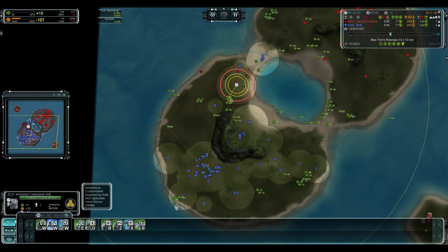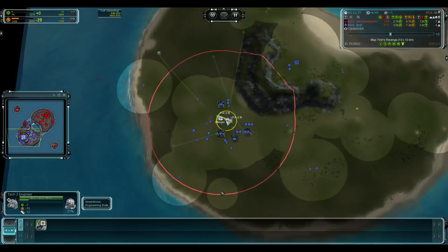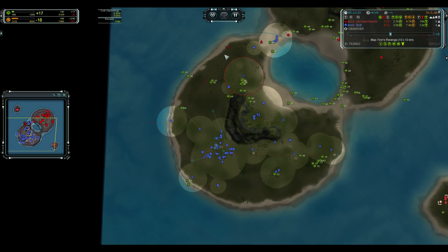Now scavenging for mass, trying to get the T2 pgen up. He already has a T2 pgen in the base — it's a big investment but keeps him safe from the ACU. Torrent's ACU is now retreating though.